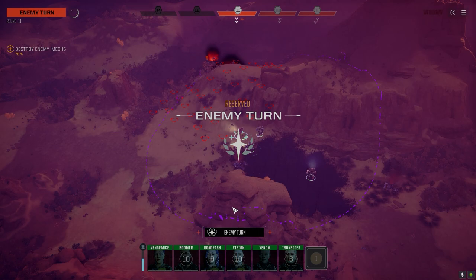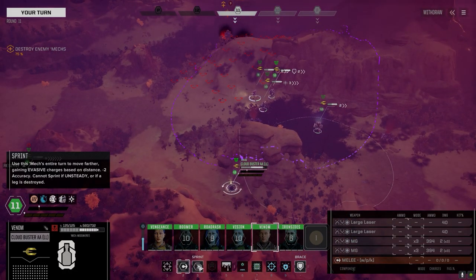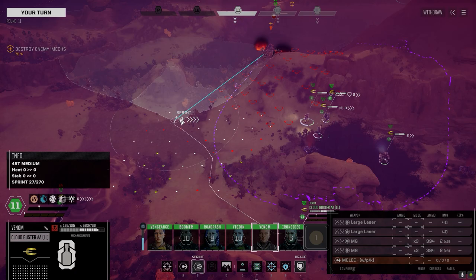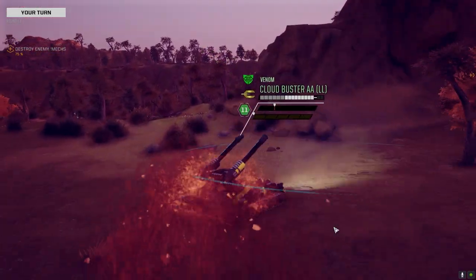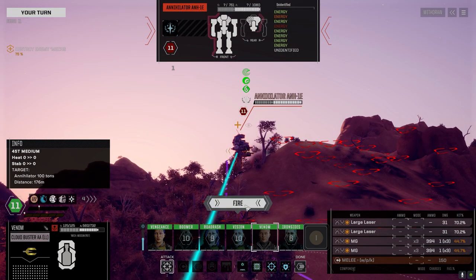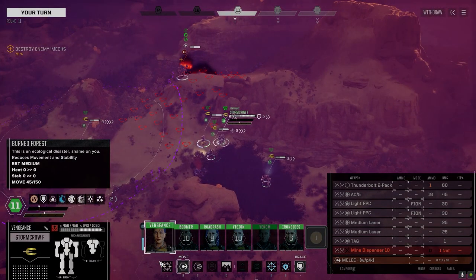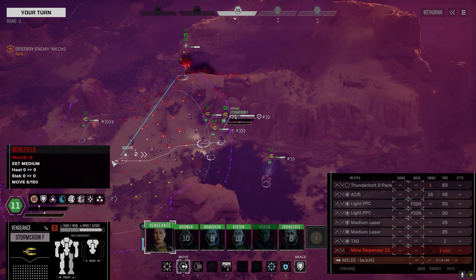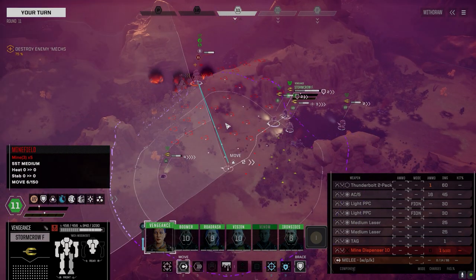Now Ironsides — we should be faster than him next turn, right? These guys haven't reserved so we should be able to move in and shoot, then drive away before he goes. He's only got about a thousand armor. I think I'll take up the fight now.